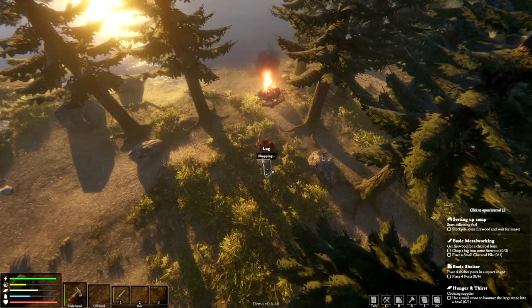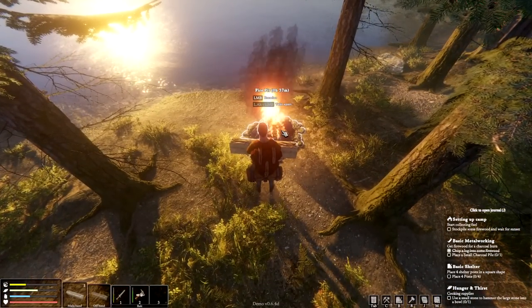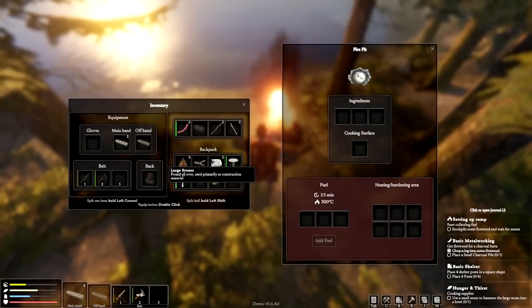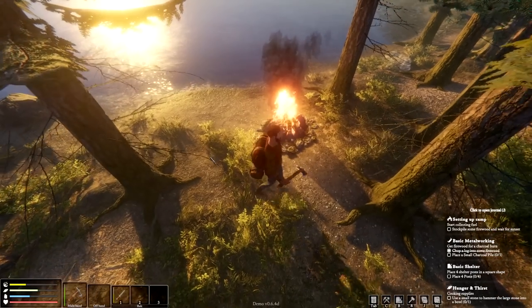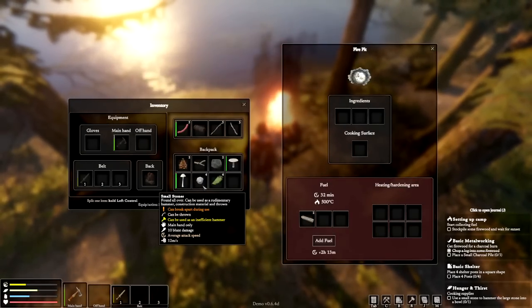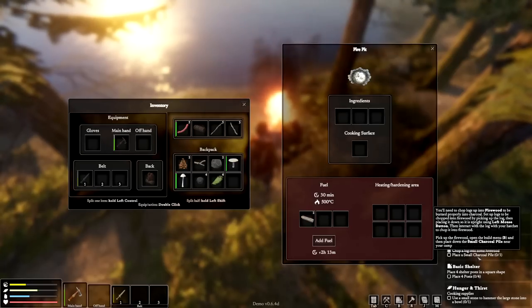Chop! Firewood — a big piece of firewood. Stockpile some firewood and wait. I'm not sure what they mean by the stockpiling part. Place a small charcoal pile. You need to chop down logs into firewood to be burned to get proper charcoal — chop into firewood and pick it up.